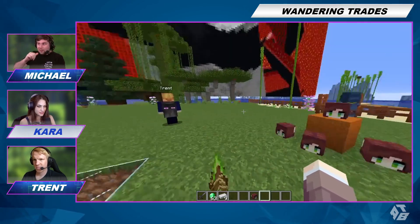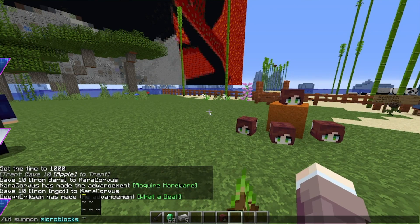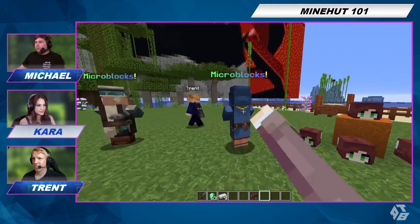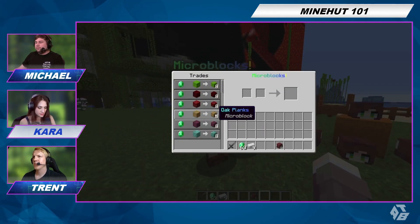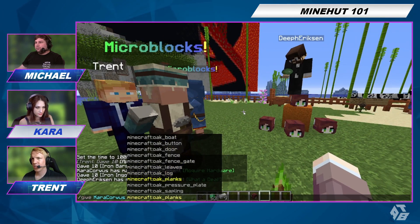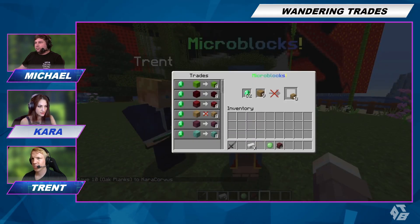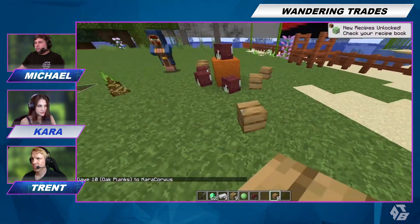So we're going to do another one — we're going to summon a Micro Blocks trader. This guy sells Micro Blocks. I'm going to get Oak Planks. I'm going to put tiny Oak Planks everywhere. This just sells the little micro versions.